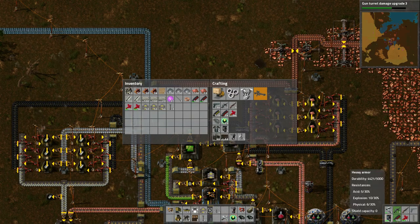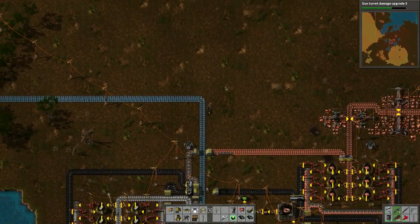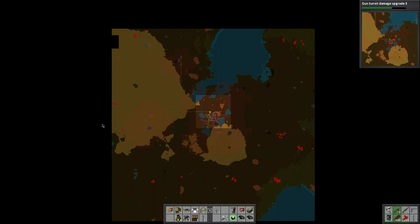We got the better armor. Let's check the map — I was having issues with this colony here because of those big guys that shoot. After clearing them out there doesn't seem to be anyone attacking anymore, which is nice. There are more coal deposits here so maybe I could set up a train system to bring coal back. We might have to reorganize our arrangement, tear it all up and redo it — I've been thinking about that.